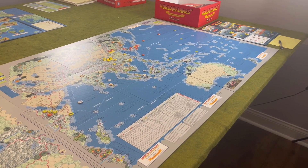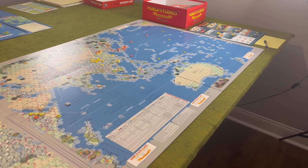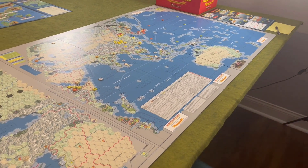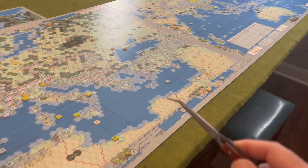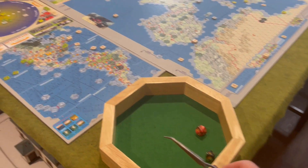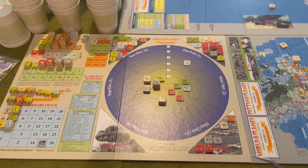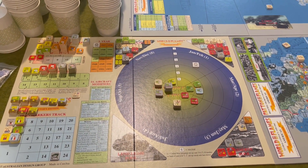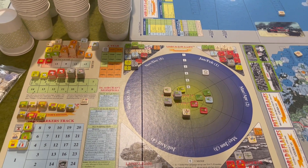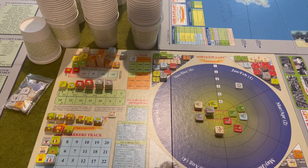Here it is laid out on the tabletop. For those of you that have seen some of my other WIF videos, a lot of this will look familiar. Starting at the far end of the table we have our task force display, then our Pacific and Asian maps. Continuing down we have both of our European maps and the Scandinavian map. We've got our dice tray and the America's mini map, and next to that is our production display. This is where we're going to find the first change when playing the combined Days of Decision game — we are not going to be using the impulse track nor the initiative track.